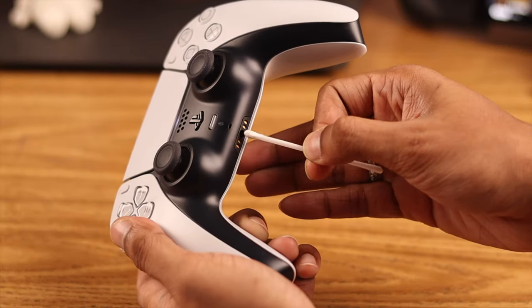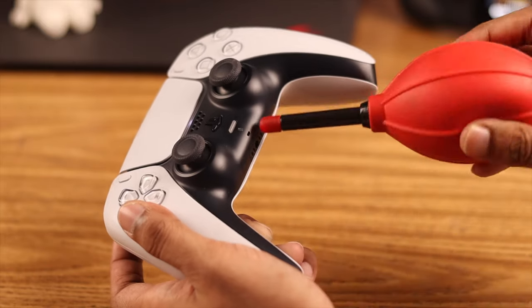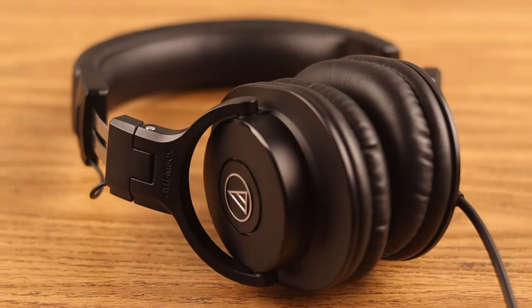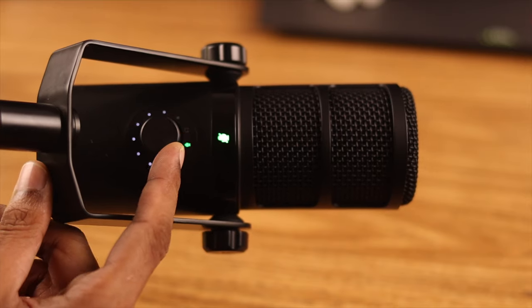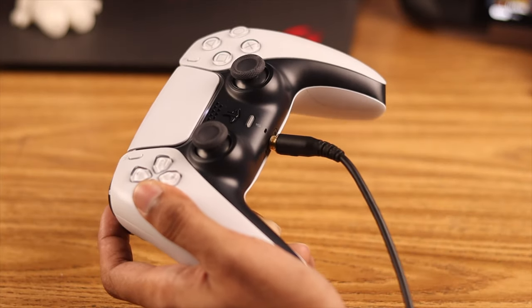First, make sure that the microphone and the headphone jack are not dirty or blocked — an unclean microphone will impact the voice quality more than you think. Now check which input device you have selected. You may have a headset or an external mic connected to your console while you're trying to use your controller mic, and that's why your voice isn't getting picked up.